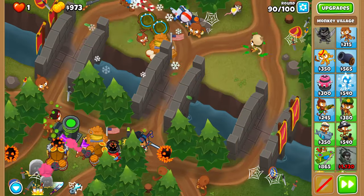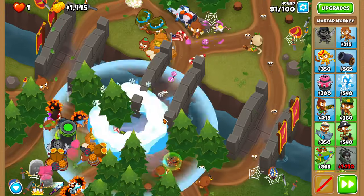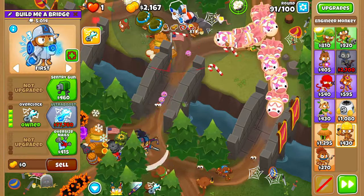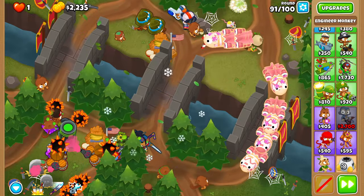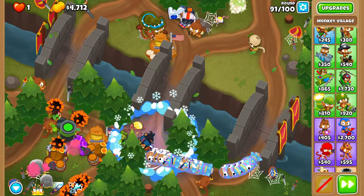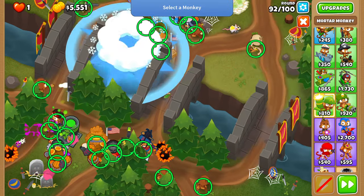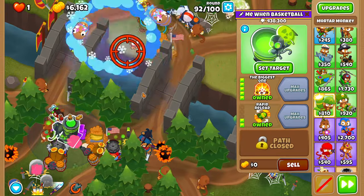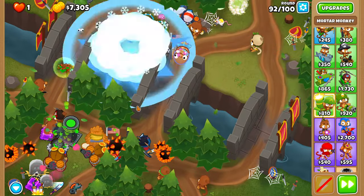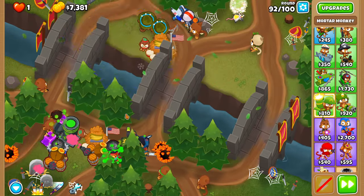On round 90, feel free to use a sword charge if you'd like — it shouldn't be needed, but you might want to. For 91, just don't use an overclock — that's the only rule. We're also going to set our engineer's cleansing foam to that tree stump right over there, because we want it to decamo all of the DDTs, since nothing we have except Sada, the maim moab, and the spike factories can really see camo. For round 92, a few seconds after the round starts, overclock your biggest one. When overclocked, he goes absolutely ham and basically just stuns most things in place while slowly killing them. You can also use a sword charge here, and overclock again off cooldown to speed up the ZOMG killing process.